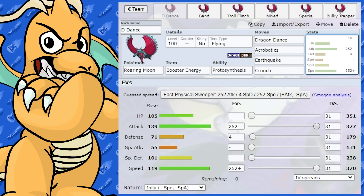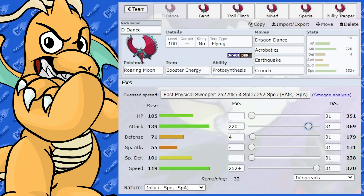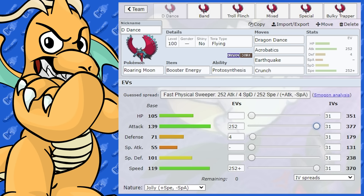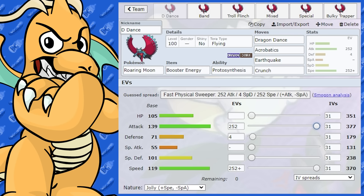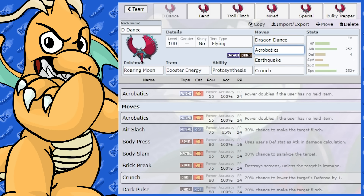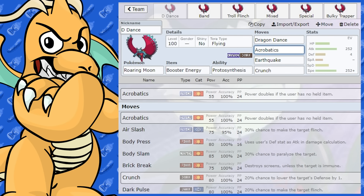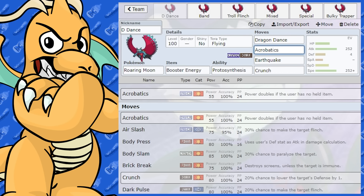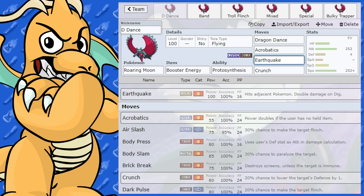You could dip it back just by one if you wanted to, but with Dragon Dance, it doesn't really matter so much. With Jolly, that would be the best one to go for. You can get your plus one there in attack, and with Acrobatics, that's going to consume your item, which makes it double base power — doing a lot of damage. And you can go Tera Flying, which is going to be a very, very powerful sort of move.